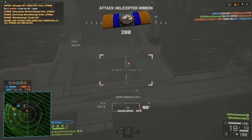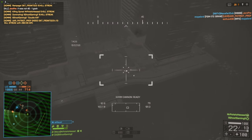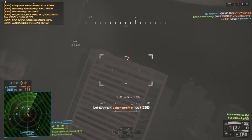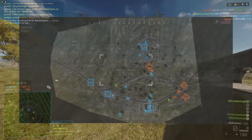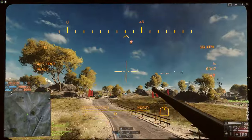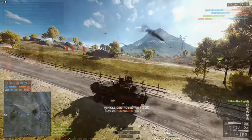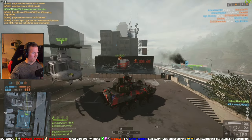In Battlefield 3 the only launchers you had were the RPG for the Russians, the SMAW for the Americans, the Stinger, Igla, and then the Javelin which is fairly situational. In Battlefield 4 they added the MBT Law, which is the noob-friendliest of the launchers — it basically auto-locks your target and does a top-down attack at reduced damage. On the other end of the spectrum they added the wire-guided SRAW launcher, which acts as an infantry-portable wire-guided TOW launcher. It takes a lot of skill to use, but if you connect with an attack heli or a jet it's a one-shot kill.